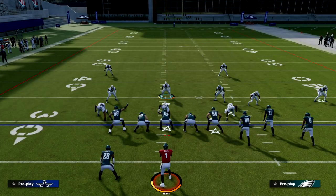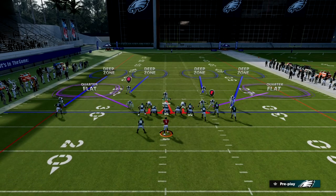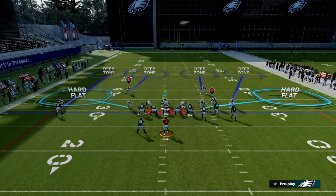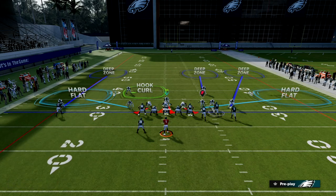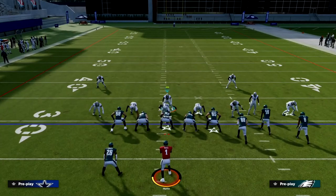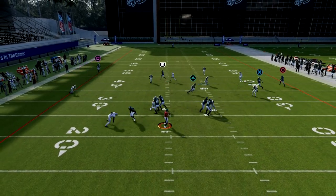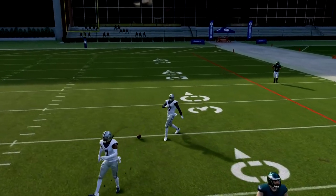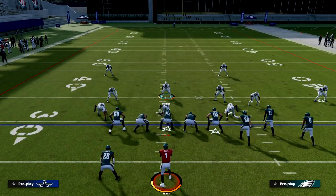This is a really good defense especially if your opponent is into aggressive catching. Another setup I like: hard flat the linebackers, then man up the slot receiver with that slot defender. We can hook-curl the backside guy. You see how we're getting several different adjustments out of this. We've got that guy manned up so we don't worry about him, and we're going to trust our man coverage — man coverage this year is really good. Cover 4 is also one of the more underrated coverages in this game.